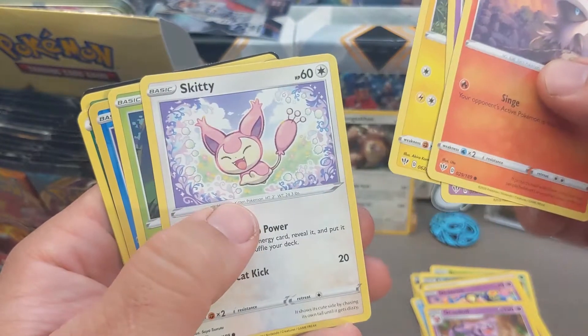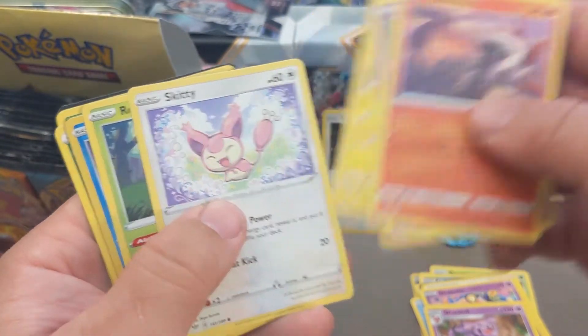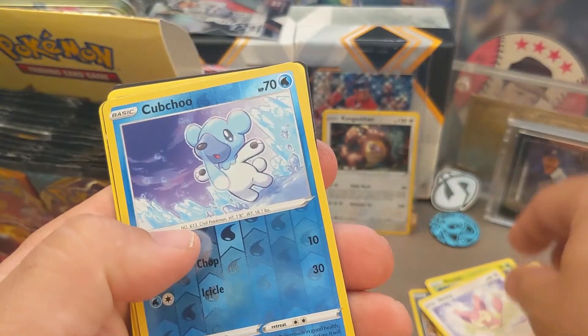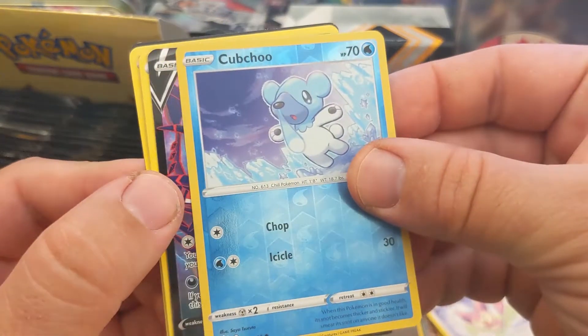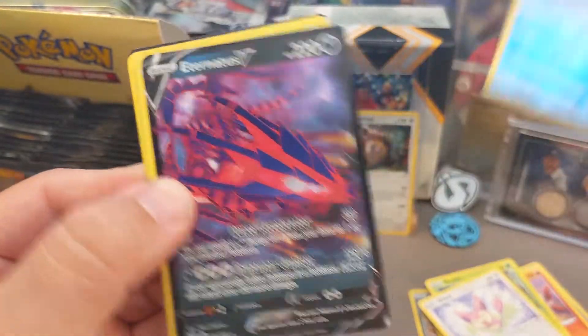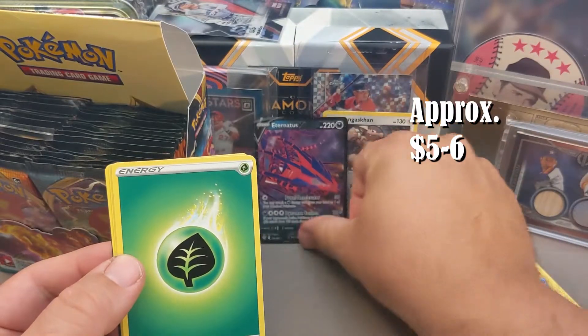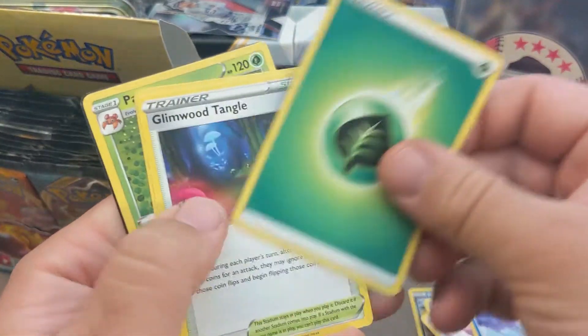Toxel. I like Toxel. Skitty. Rowlet. Cub Chew. Oh, we got something. Boom — Eternatus V. Nice. Something's up with us. I like that.